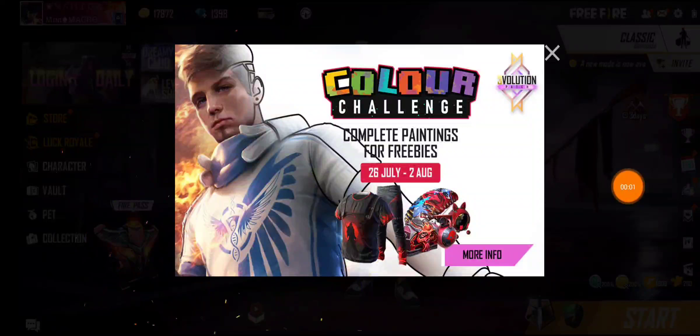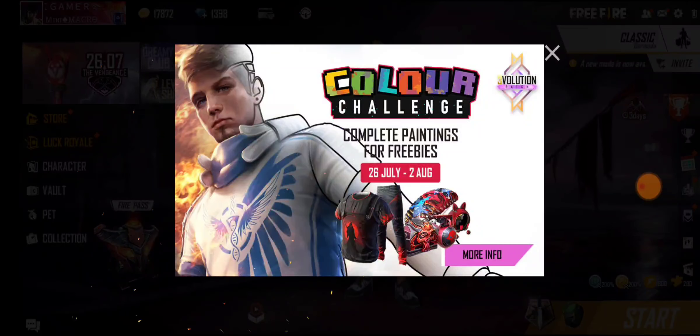Hi friends, I am Mahi, welcome back to our channel Mahi Gamejin. So friends, there is a color challenge event. There is a t-shirt, parachute, robo pet skin, and loot box items available for free. The event runs from 26th July to 2nd August.